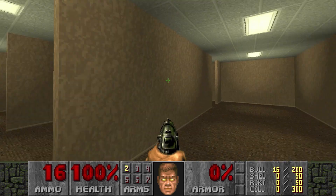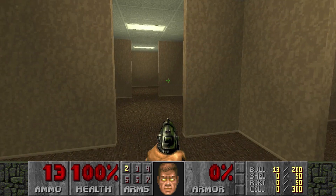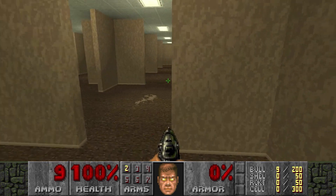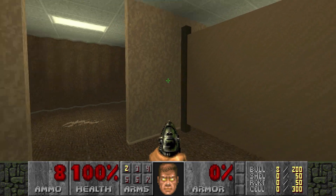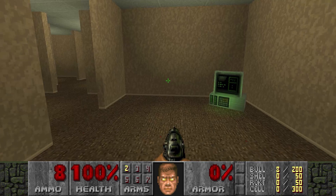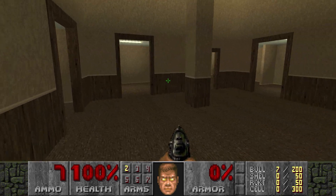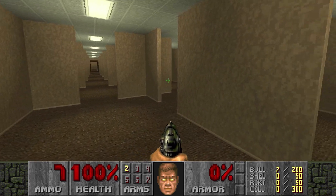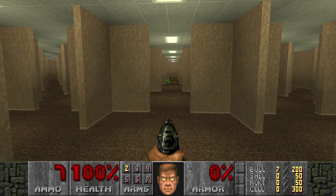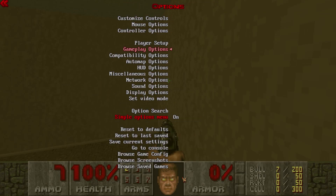The only exit is here. What are those stains on the floor? It doesn't seem like I can find anything else besides this computer. Now I understand why the creator said not to use jumping — he created the whole backrooms just for the guys who wanted to cheat. I have no more reason to stay here, so I'll just turn off my jump and go explore something else.